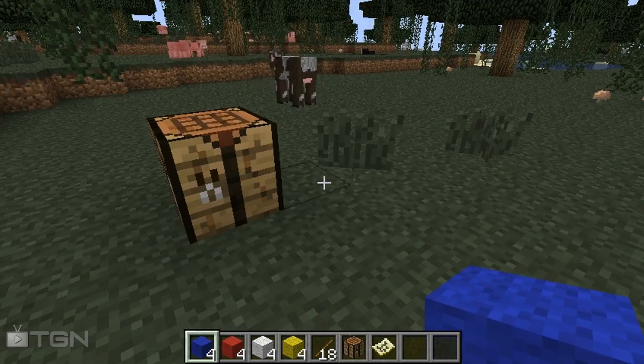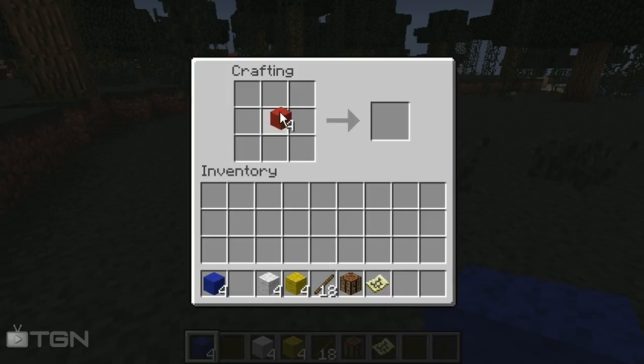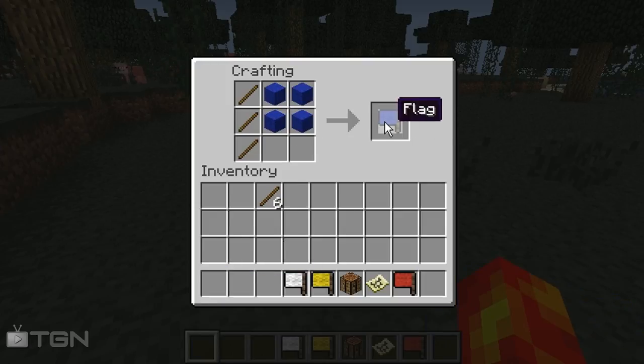So it's really useful when it comes to finding things on your Minecraft map. The first thing you need to do is go ahead and make these — put down some signs right here, and it gives us a little flag. As you can see, it's pretty much in the same kind of format as a flag, so it shouldn't be that hard to remember the formula on how to make these things.